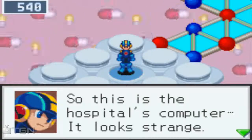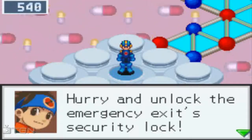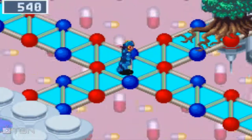Welcome back, everyone, to Let's Play Mega Man Battle Network 3 White Version! Today we're inside the hospital's computer. We need to get through the emergency exit to be able to get to the growth program and see what in the world is going on down there.